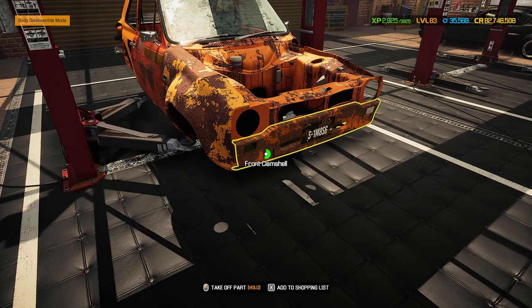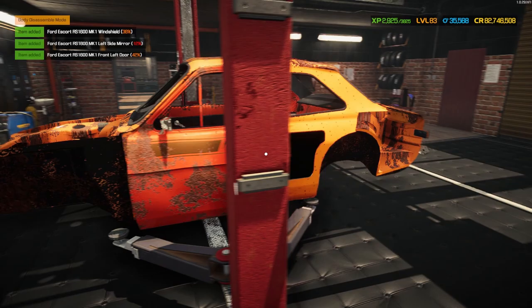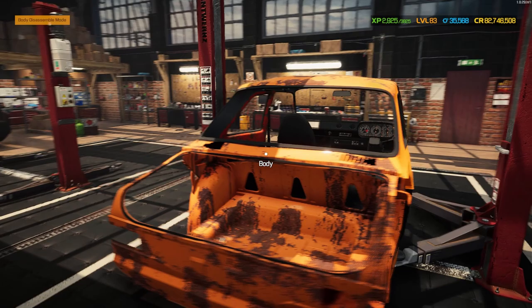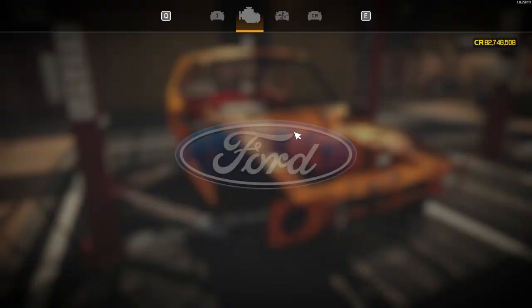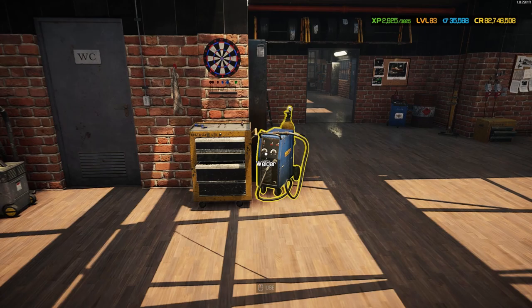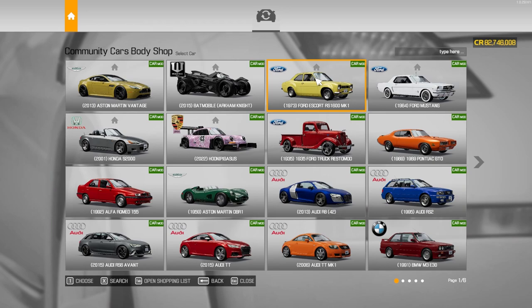Let's get this stripped down - we need to get all the bodywork off. Front clamshell, license plate, front fender, windshield, door, trunk, rear bumper, lights, and the door panel. There's trim for this one too - interior has just one passenger seat left in it, very sorry for itself. Frame is at 26% condition. I bought the car for just over 14,000 - I'm going to guess around 1,200 to 1,500 for the parts value. I was very far off.